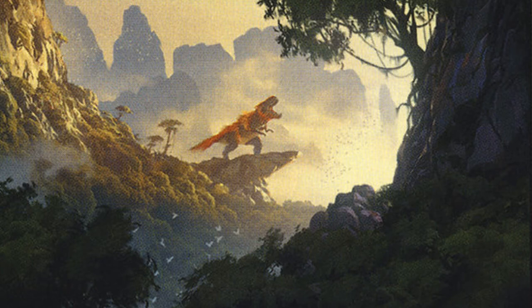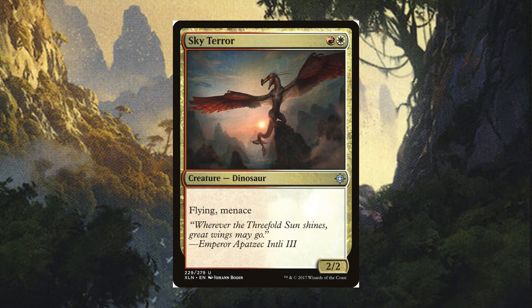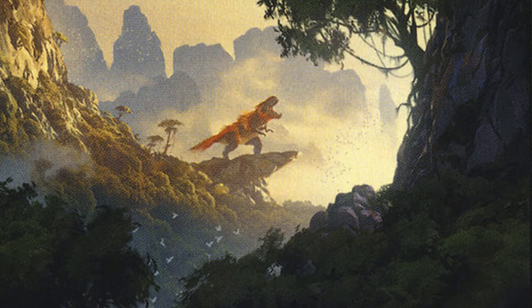We have some gold creatures, starting with humans and ending with an awesome dino. Atsakan Seer for color fixing and late game recursion. Sky Terror is probably the most fearful thing in the sky — a 2/2 flyer with menace means it will get through most of the time. Regisaur Alpha to give everything haste and get a 3/3 that can immediately attack in is pretty great. And of course, Zacama, Primal Calamity, because who doesn't like getting a 9/9 with vigilance, reach, and trample for free?